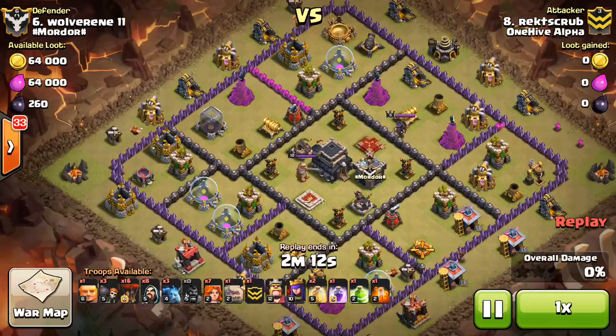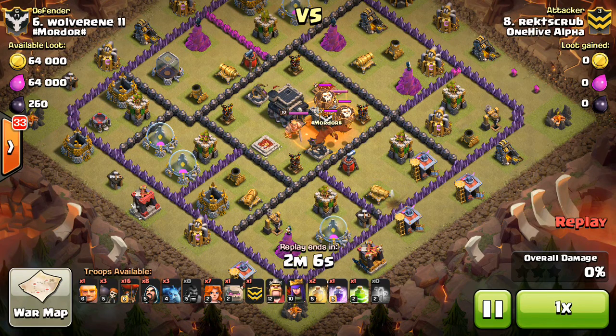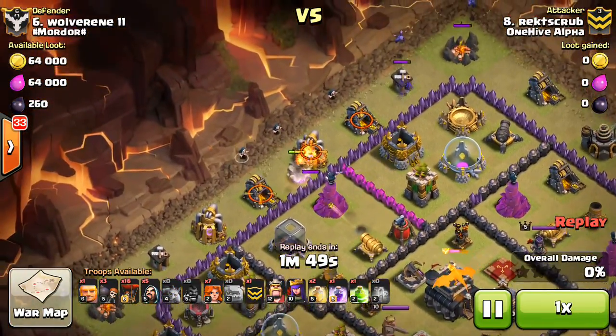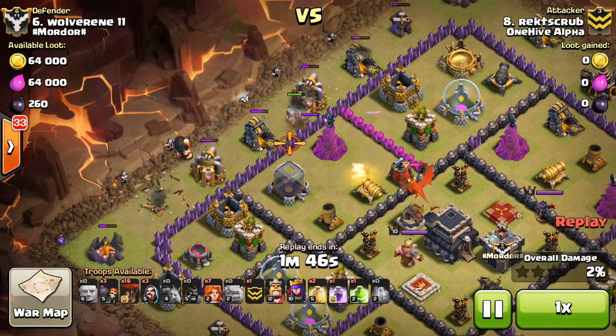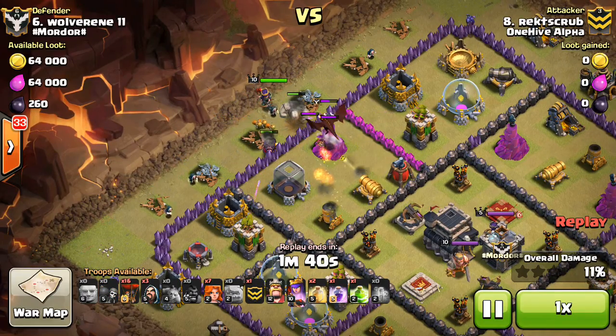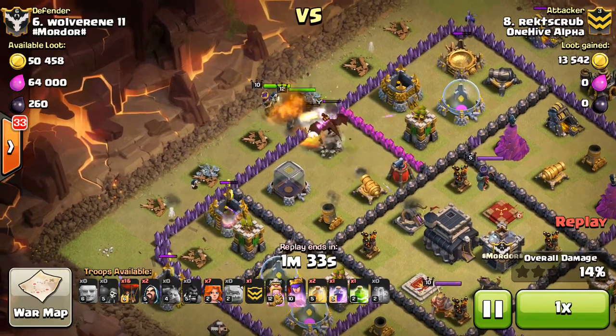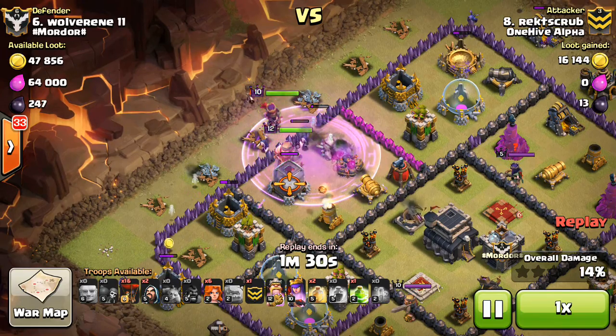The last attack we're going to look at is against a pretty easy base — this clan didn't have the best bases. But it was a nice army composition, so I want to show it. Just a Hog and the Poison Spell to lure the CC — that's a good way to do it if it's only 5 troop space. You can get those Balloons in and get the Dragon to about a third health, so it's definitely worth it. About half health if it's a level 5 Dragon. Drops a Golem down — love those Minions getting that funnel super wide. Minions are great because you only invest half the troop space and they can do the same job. Wall Breakers bust in to that first layer and then uses the Jump to get into the core.